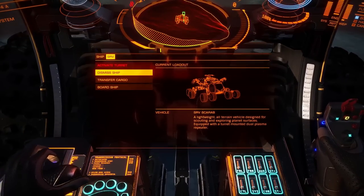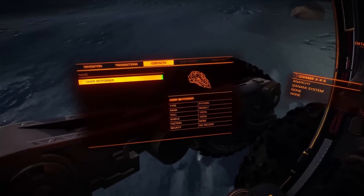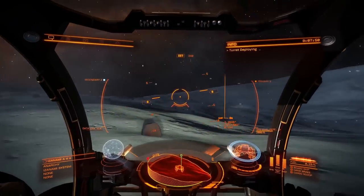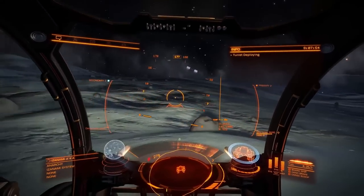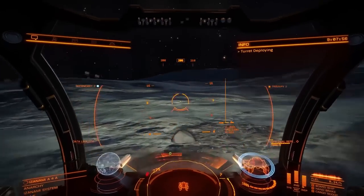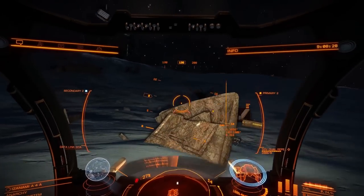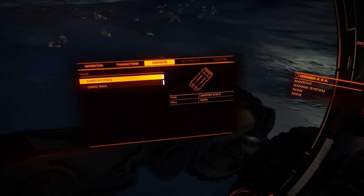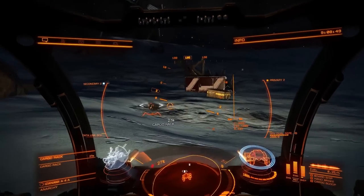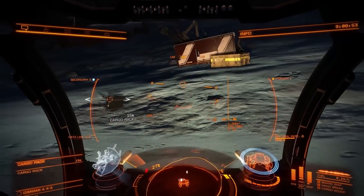The first way is to travel to the system called Izanami, planet A4A, and drop at coordinates minus 2.25 and 145.13. You can see it on screen. There you can find a couple of canisters — one cargo rack which you can shoot and receive zinc, chromium, manganese, and vanadium. And there is also an unknown artifact.